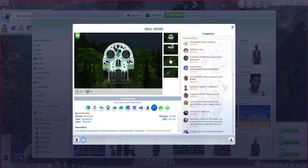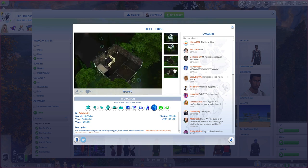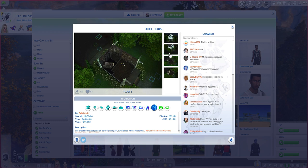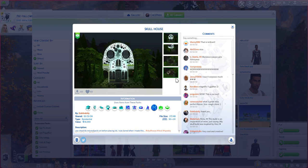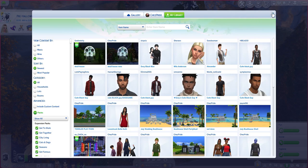I found this house on the gallery and thought it was too perfect — it was a sugar skull, so Day of the Dead, and it was a blank house on the inside with a floor plan already in place, plus wallpaper, stairs, railings, and windows. So I kept the wallpaper and floor, redid the floor plan slightly, then added furniture and more stuff to the yard. This is by Goblin Dolly and it was literally shared the day I found it — I found this house the day it was shared on the gallery.